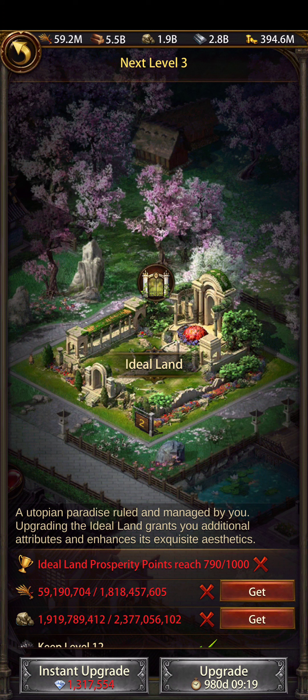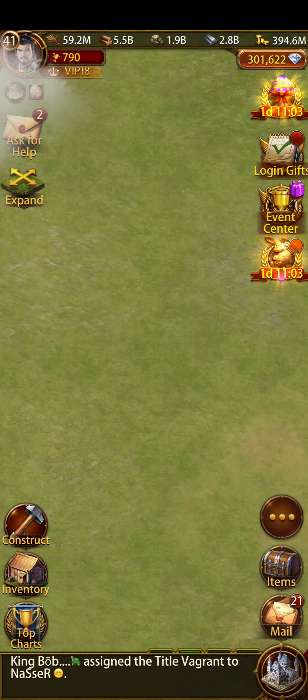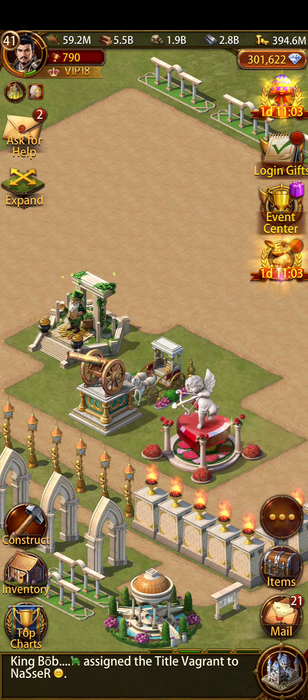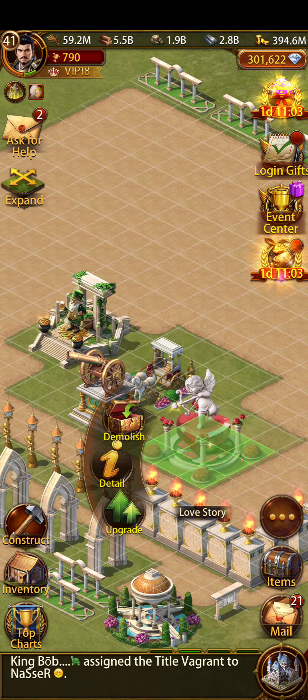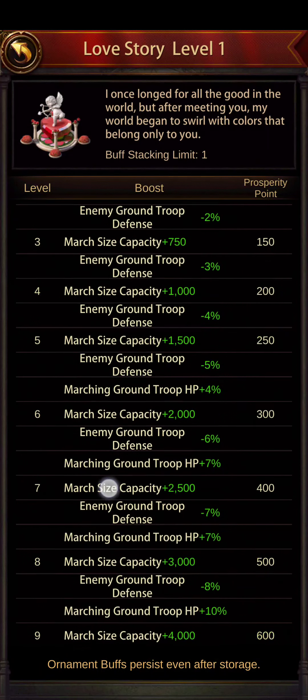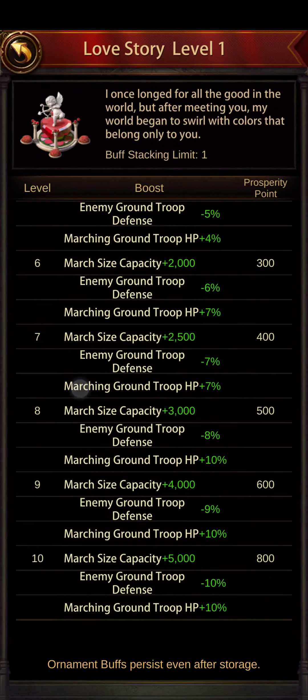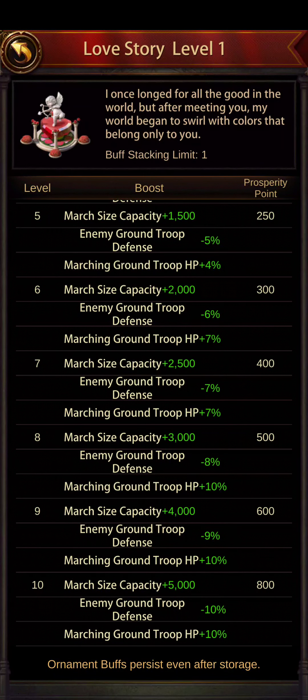Even if you spend 25 copies on one specific Ideal Land building, if my prediction is correct, those 25 copies spread across different buildings would give you 1250 points, whereas spending them all on one building gives only 800 points. That's a straight-up difference of 450 points — meaning you're missing out on the equivalent of significant extra Ideal Land level progress.